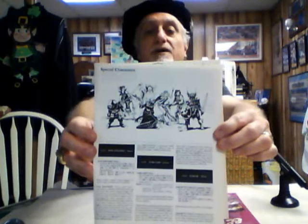It does it by class — so this group is fighters — and it also has races in here too: fighter, magic-user, thief, cleric, and then gnome, elf, dwarf, halfling, and so forth.